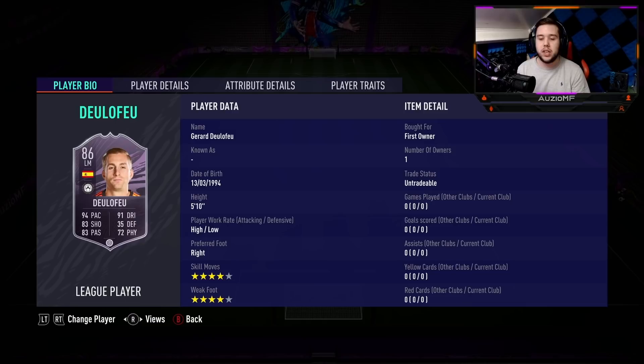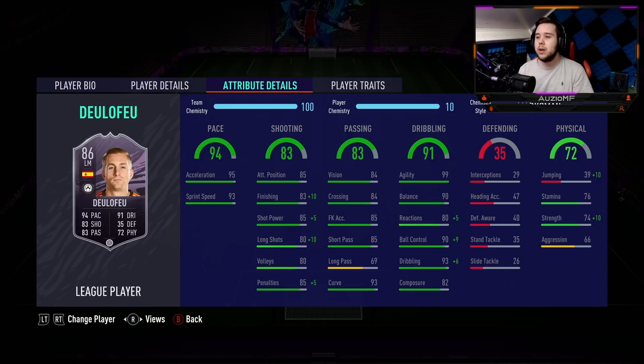He's got 94 pace, 91 dribbling, 88 shooting, 88 passing with a 72 physical, so straight up looks like an amazing card. He is 5 foot 10, so not a bad height - obviously he's no 6 foot or 6 foot 1, so you can't be guaranteeing those back stick headers. He has a high/low work rate, meaning he'll be up there ready for the counter attack and not on defence. He's got 4-star skill moves and 4-star weak foot - for a winger, that's absolutely amazing. He is on a Marksman chem style and on 10 chem. I went for Marksman because you get the shooting, dribbling, and strength that you need - it's literally perfect for this card.